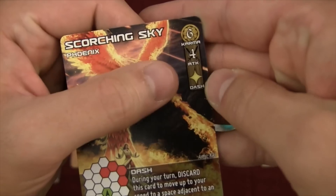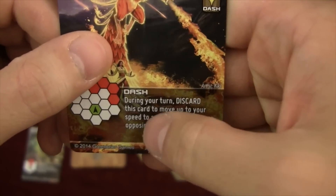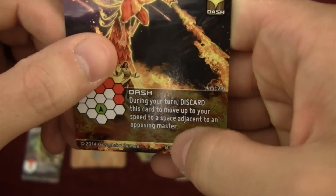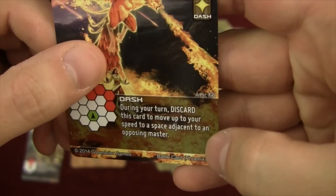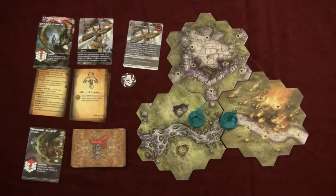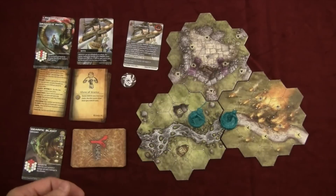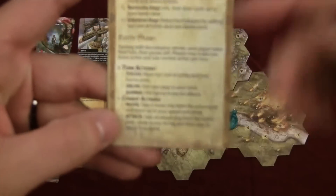Some cards have a burst mark, which means they don't cost an action. During your turn you can discard this card and move up to your speed adjacent to an opposing master, getting right into combat. Since on your turn you can only move OR attack, burst cards effectively let you move and attack. But you have to be able to get into combat with somebody.